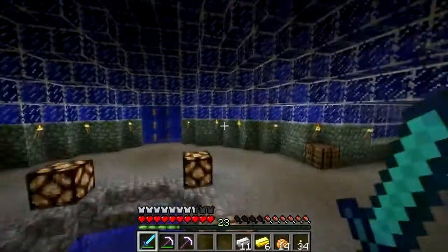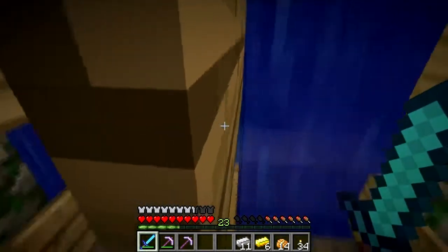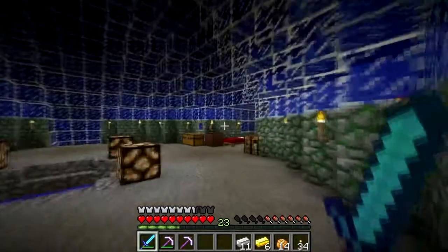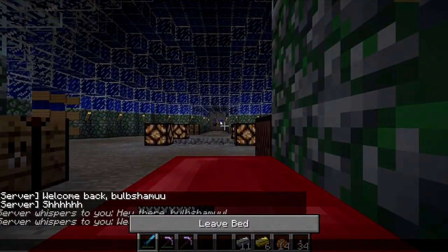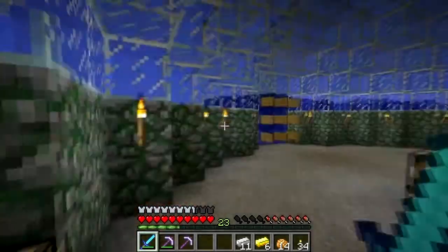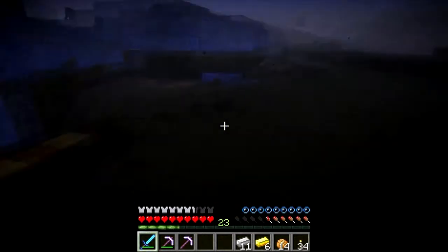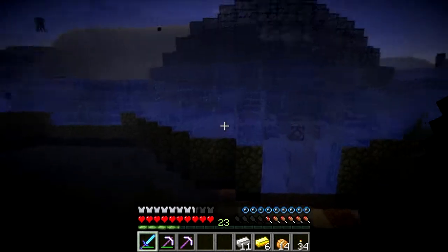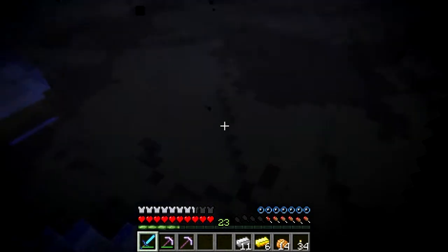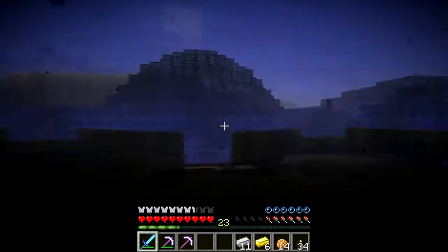Like I was saying, today we are going to work on this section over here. What we're going to work on first is going out a little bit and figuring out how I want to do the airlock. It's probably really dark because it's the middle of the night, so we're going to sleep and make it day. I should also put on my respirator helmet. I know it's going to come out this way, and I've been doing ten blocks. The one over here that leads down to the mine is also ten blocks, so this will come out ten, and then it will hit the airlock station.